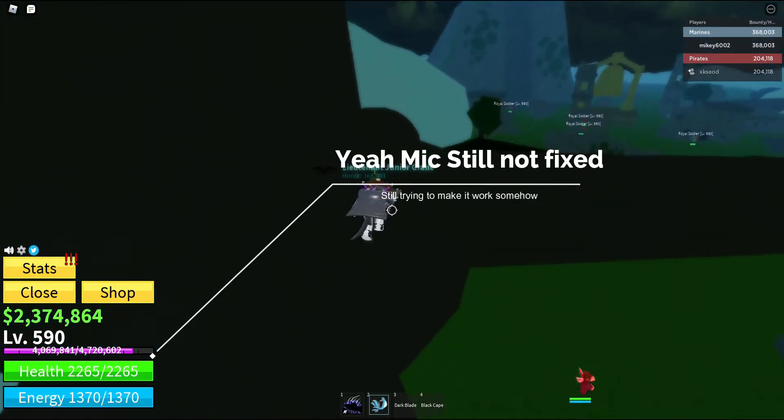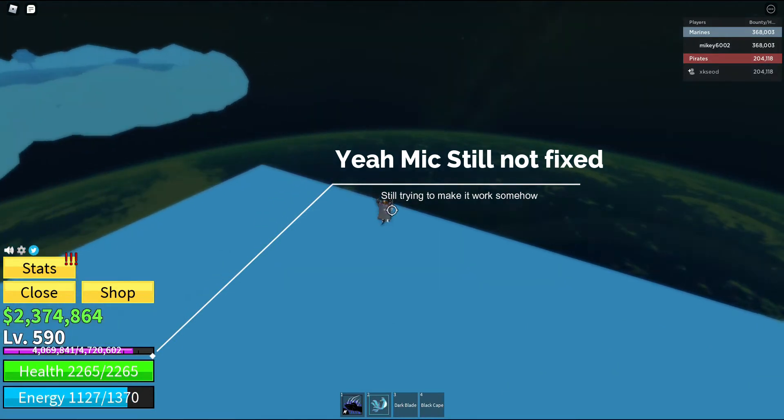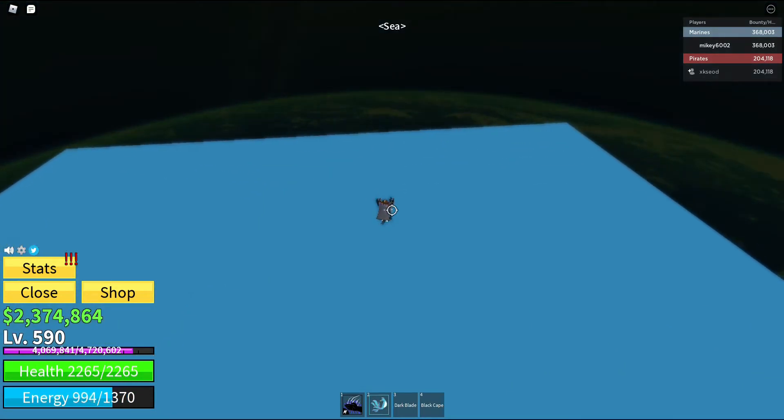Whoa hey guys, I think I found a glitch that allows you to speed sidestep faster and faster with Ken Haki on. Let's see how far we can go with this sidestep glitch because we are going at a super fast rate.